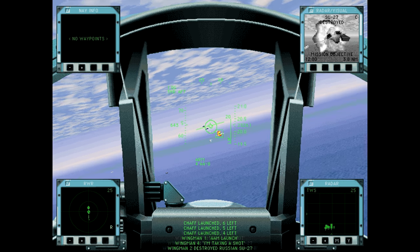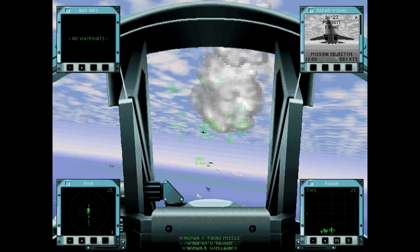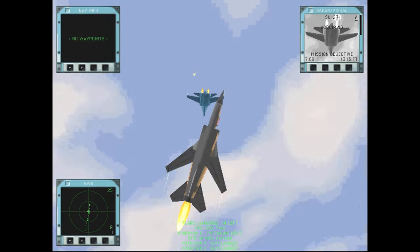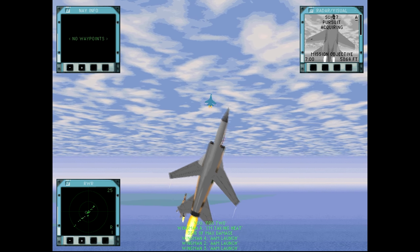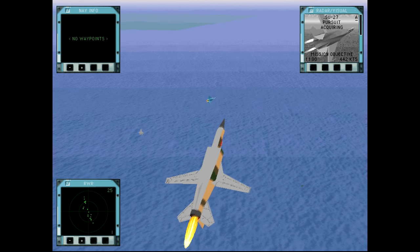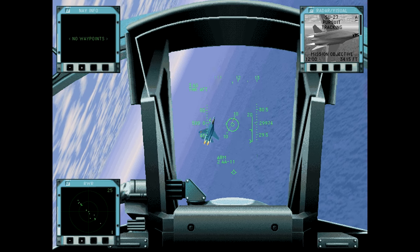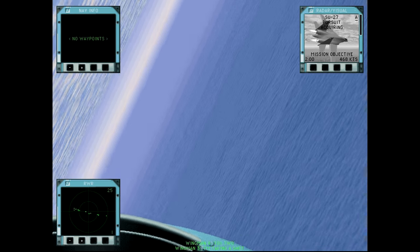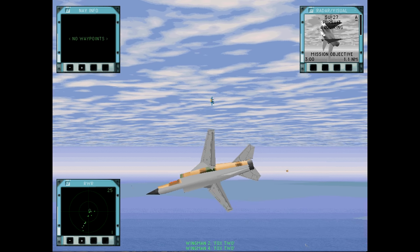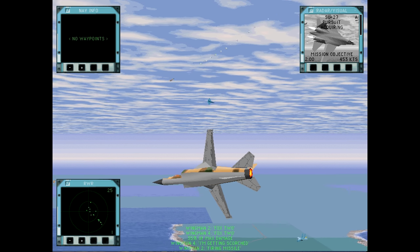We're just about out of range of one flanker and we missed our shot with the Alamo. You can see the MiG-23 was the contemporary of the F-4 Phantom, so you can see our maneuverability isn't the best — and even at the time it was generally considered inferior to the Phantom. There's a hit indicator, but we're only at 35%, so it must have been a near miss essentially.